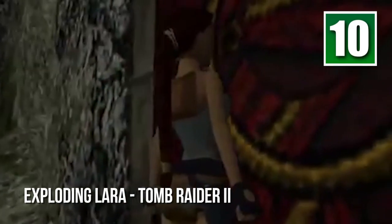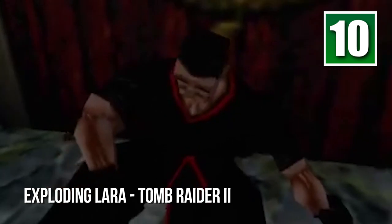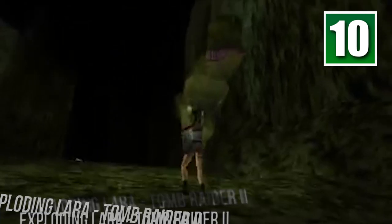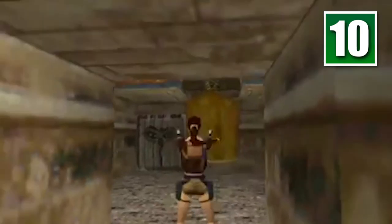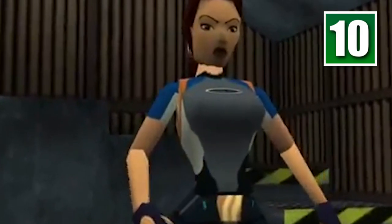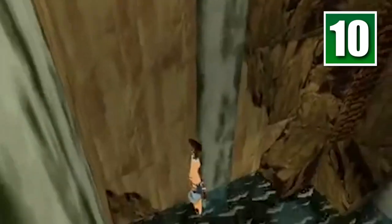Raiding tombs for treasures and fighting bloodthirsty creatures you thought were extinct are both daunting tasks, but Lara Croft can pull both of these off by using her two greatest skills: gymnastic bravado and shooting stuff without missing. Tomb Raider 2 can be a tricky game at times. If you ever feel like the only way out is via the most over-exaggerated and completely unexpected death imaginable, then this cheat is for you.